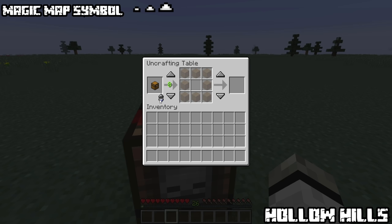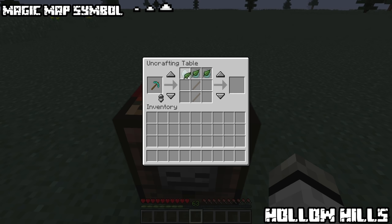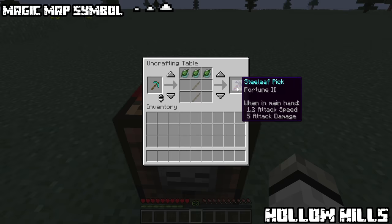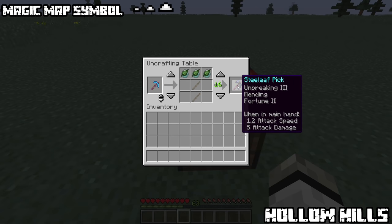The uncrafting table doesn't work properly in the 1.16.5 version — the footage shown here is from 1.12.2. If you put an item into the left slot you can uncraft it in exchange for some experience. Use the switch to scroll through different uncrafting recipes. Repairing activates if you add a damaged item — it shows what material is needed, place it in the red slot and it's repaired. Recrafting works for both damaged and undamaged items, allowing you to replace ingredients, and will even transfer enchants from the previous tool or equipment.